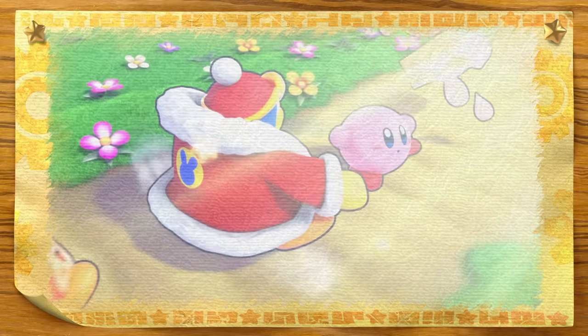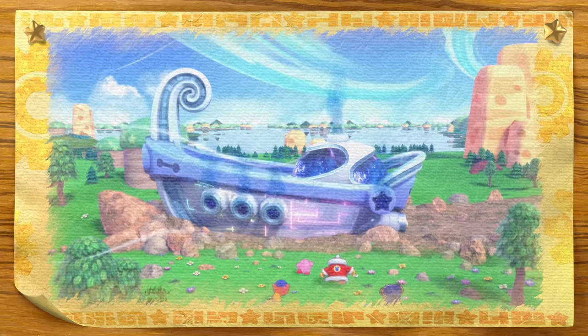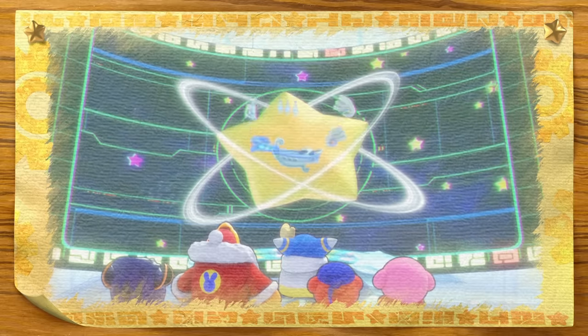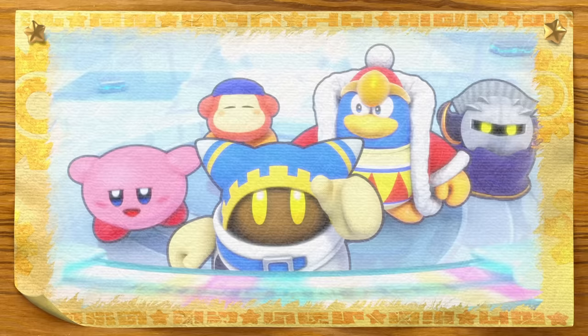One day, a spaceship called the Lor Starcutter crash lands on planet Popstar. To help Magalore return home, Kirby and his friends set off to find the scattered parts of the spaceship.